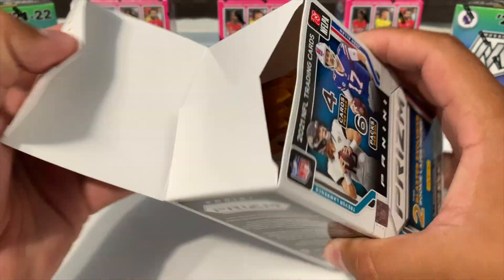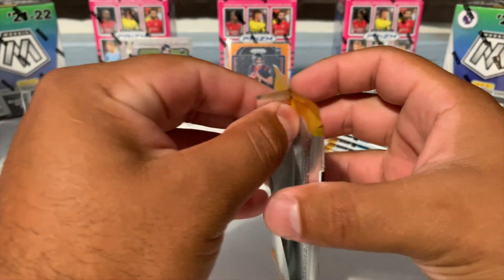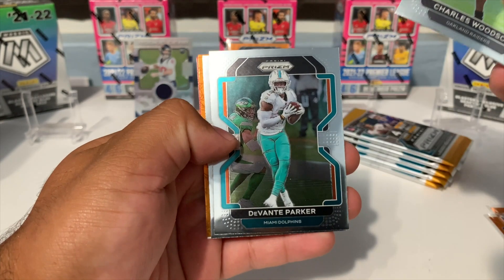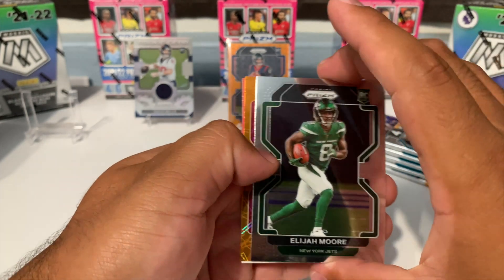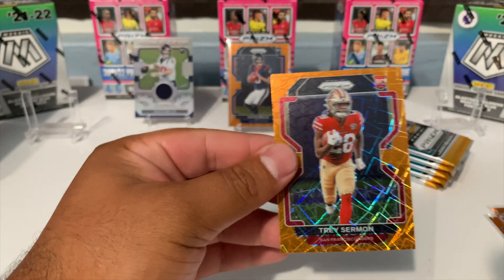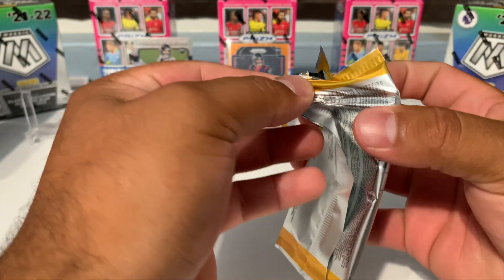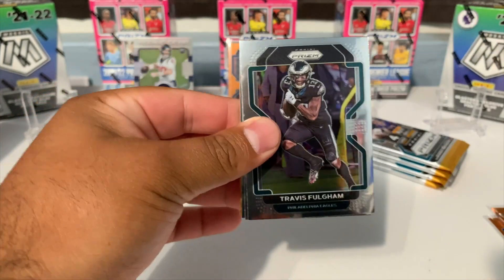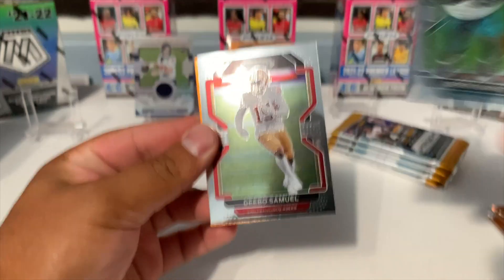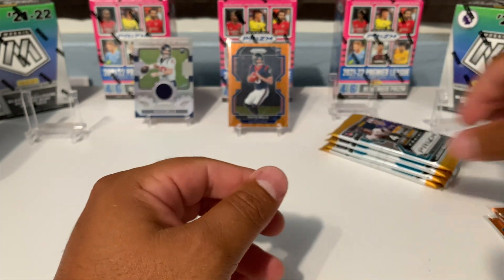I would prefer to pull a Trevor Lawrence or a Mac Jones on the quarterback, but I've been pulling a lot of Trey Lance. Any Niner fans out there? Here we go, six more packs on the blasters. We got Charles Woodson, Devontae Parker, we got an Elijah Moore. I see red — I see rookie — not Trey Lance, we got Trey Sermon, and then a kid reporter. So the wrong Trey — that's going to be one of our rookie orange laser cards. Do you guys like this year's design better than last year? We got Deebo Samuel — orange laser.